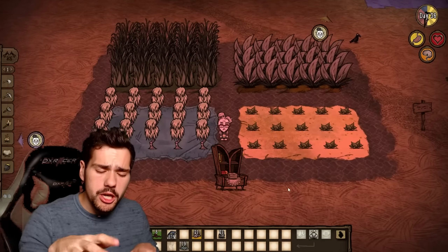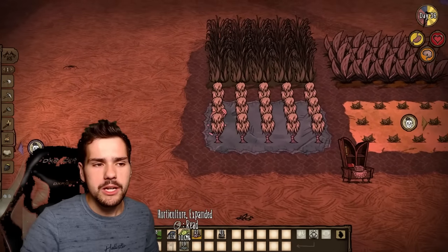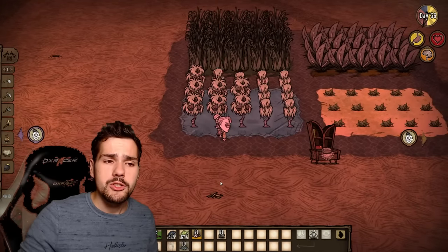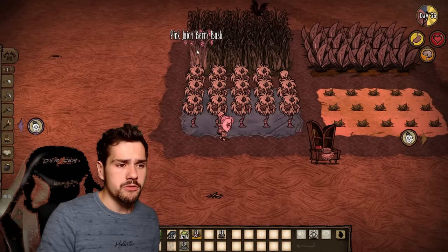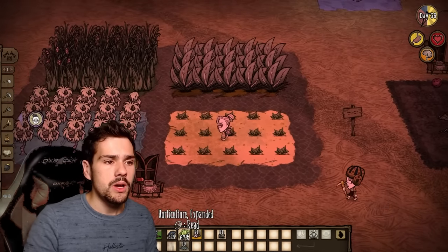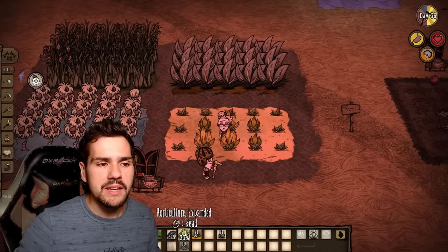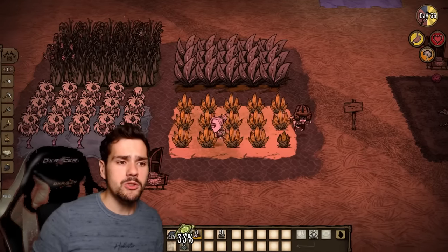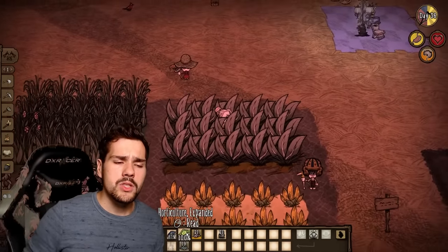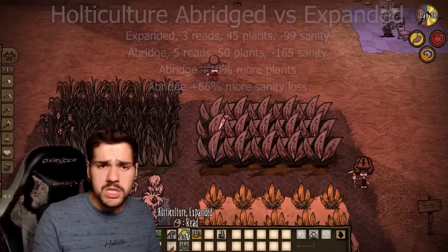Sometimes you just want a simple farm plot without any lure plants. Here we have four two-by-one tile plots, each housing 15 of each different plant: berry bushes, stone fruits, juicy berry bushes, and banana bushes. You can grab either Horticulture Abridged or the Expanded version, stand next to the central point of the section you want to grow, and read the book to grow all surrounding plants — or just read the book four times standing anywhere to grow everything. If harvesting berry bushes, pick one berry and drop it in the center to distract gobblers so they don't eat all your berries.